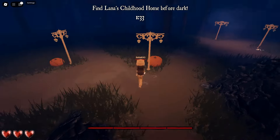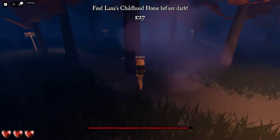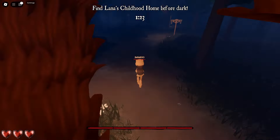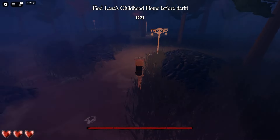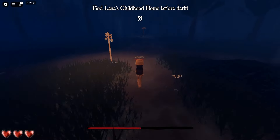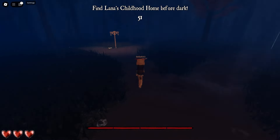The first thing you want to do for Chapter 1 is go ahead and follow the white flowers to Lana's childhood home before dark, and then eventually you will make it to Lana's house.